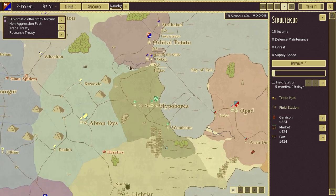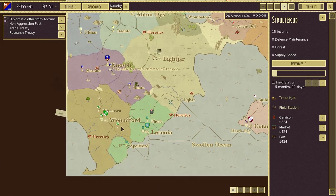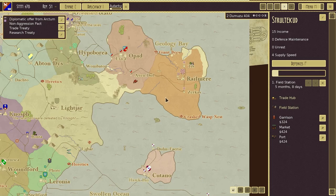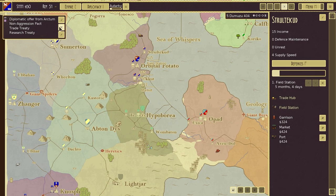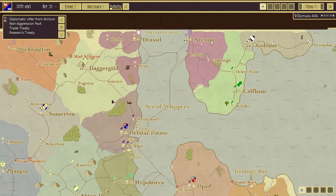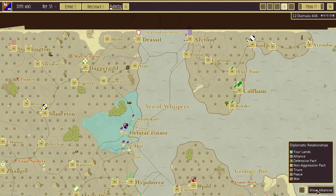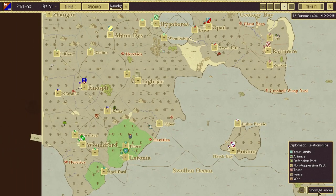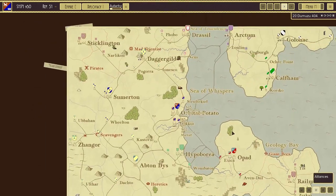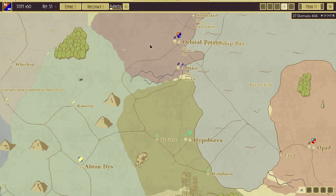Diplomatic offer from Arctum — I have absolutely no idea where Arctum is. I'm afraid I'm going to say no to that one. I want to deploy diplomacy, but I want to get some warring done first. So we've got our airship over here and our Chaos of the Skies, which is looking good — it's built now, which is wonderful. It's literally loading up supplies as we speak. I think it's worth moving Chaos of the Skies over to Akut and seeing what we can do.